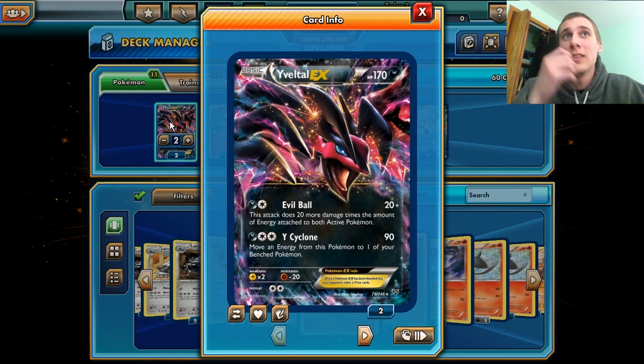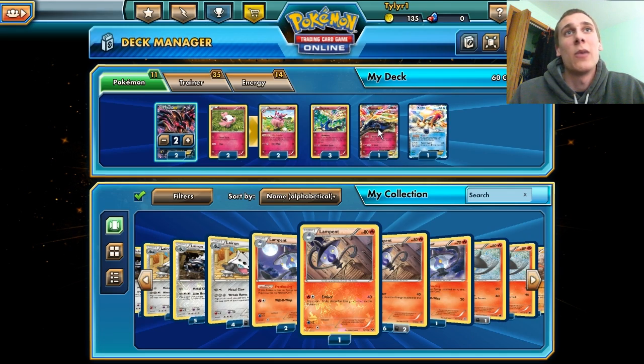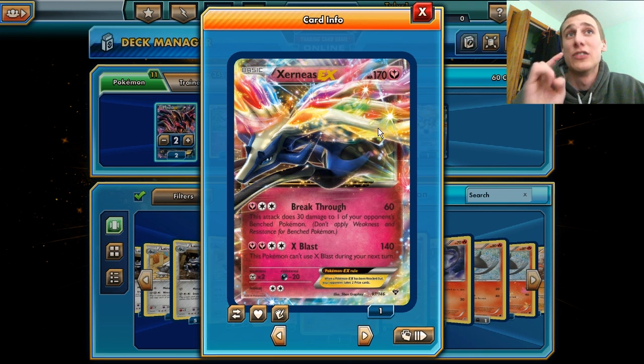So we got Yveltal — I don't even know how to say it — Yveltal EX. We got two of those guys in here, and we also have the Xerneas EX.